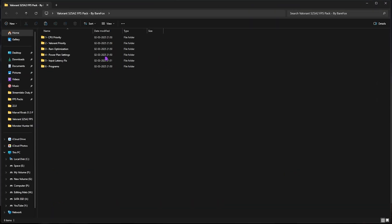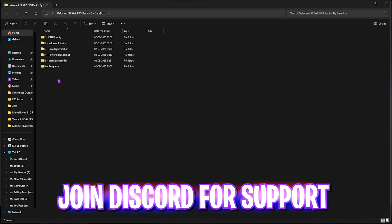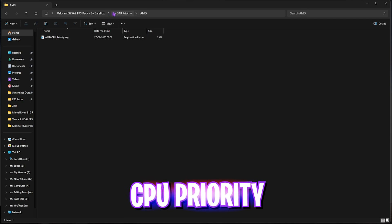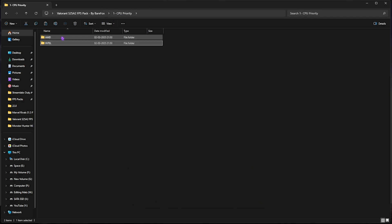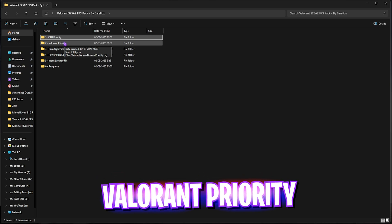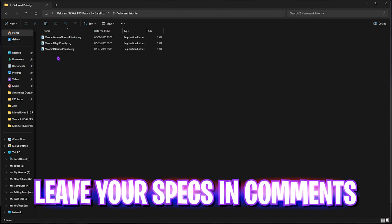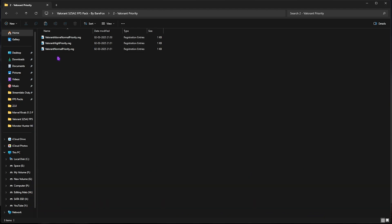The next step is downloading the Valorant S25A2 FPS Pack — the link is in the description. Inside the pack there are six folders. Start with the first one: CPU Priority. There are AMD CPU Priority and Intel CPU Priority options, which set the correct DWORD values according to your processor. If you have an AMD CPU, double-click AMD CPU Priority; if Intel, use Intel CPU Priority. The second and most important folder is Valorant Priority, which allocates resources to your game. You have three options — leave your PC specs in the comments and I'll tell you which to choose.